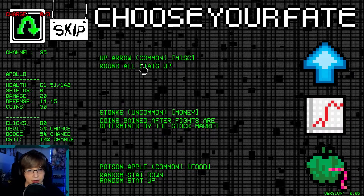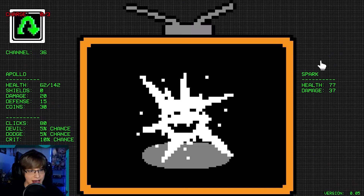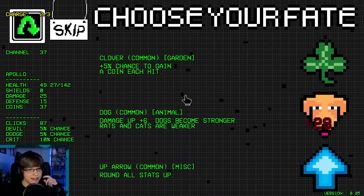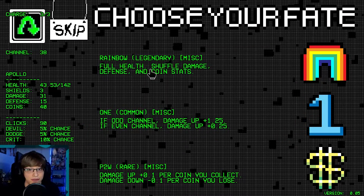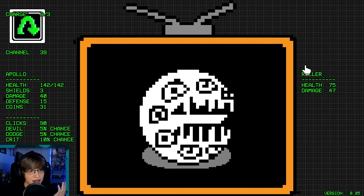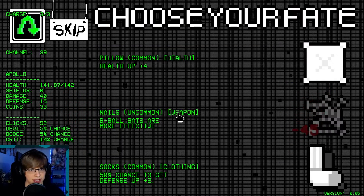Reroll — round all stats up. We need five defense. A dog — I mean we have to take these, right? Another dog? What is happening here? Full health — shuffle damage, defense, and coin stats. Oh my gosh, yes! So we lost some coins which is actually pretty decent — that was an insane thing.